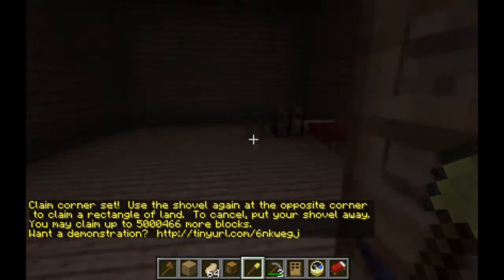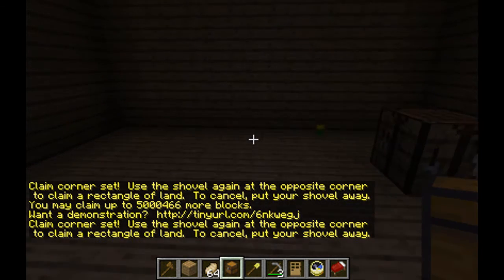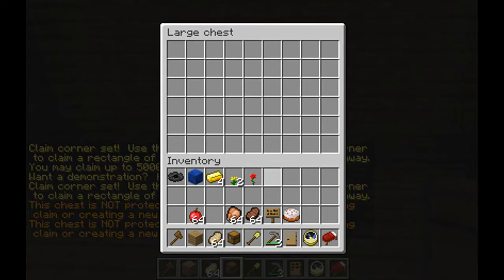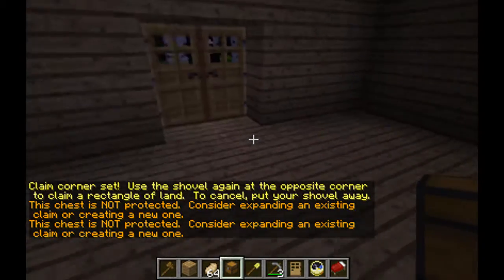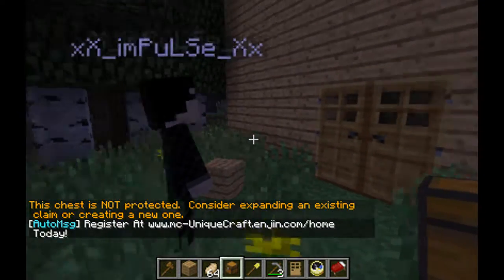So right now we're going to walk into our house — our little house that we're using — and if we want to put a chest, we'll just put a chest right here. What happens if I put some gold in there? It's not protected against griefers. He could run in right now and steal my gold.